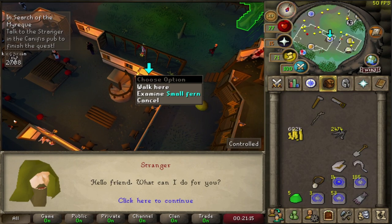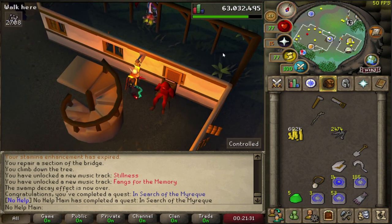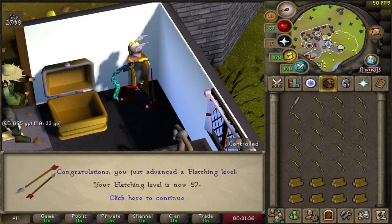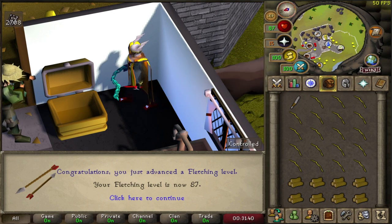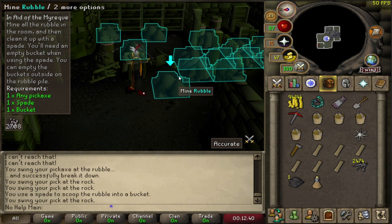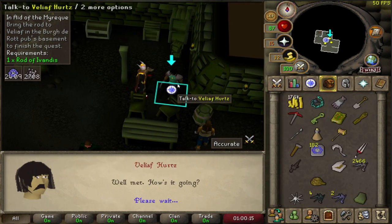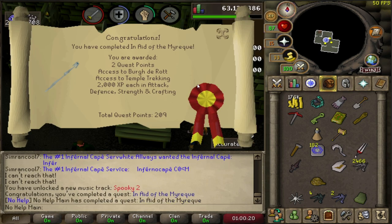I haven't been looking forward to any of the Morytania quests because they're just terrible, man. You have completed In Search of the Myreque: 2 quest points, access to the Hollows, 600 experience in attack, defense, strength, hit points, and crafting. 207 quest points, and coming in with 87 fletching. In Aid of the Myreque — this is why I hate these quests so much. They're just so long, they're dark, they're miserable. This one actually sucked — it was a solid hour. You are rewarded with 2 quest points, access to Burgh de Rott, access to temple tracking, and 2,000 experience in attack, defense, strength, and crafting. It wasn't even really worth doing.